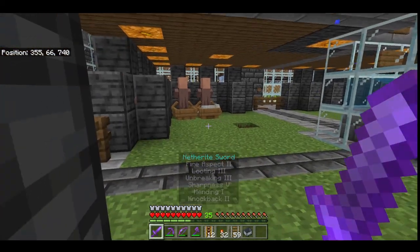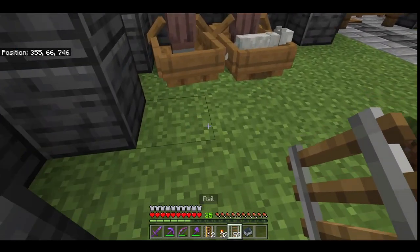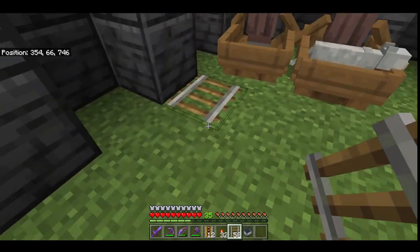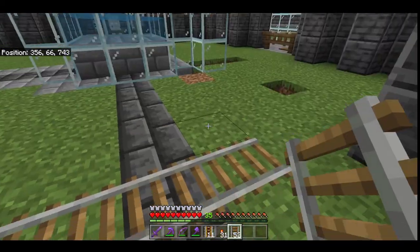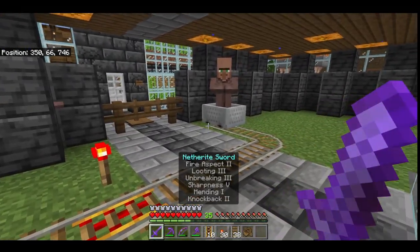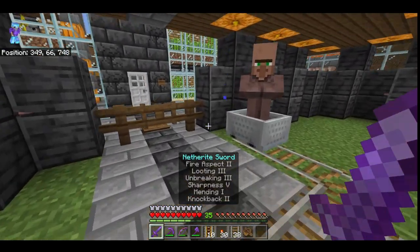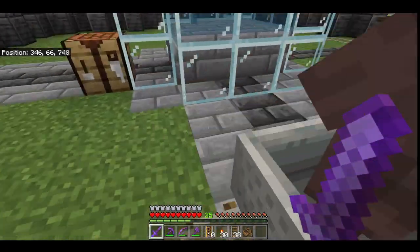Next we're going to work on trapping the villager. We're going to use a rail transportation system. Once you have your villager trapped in a minecart, just push him into where you want him to go.